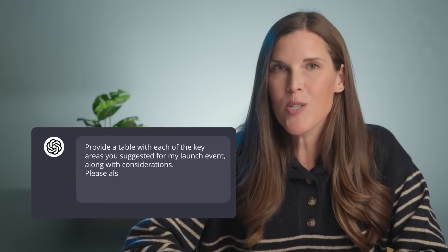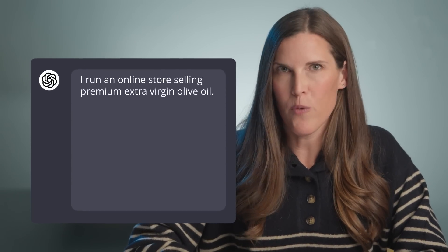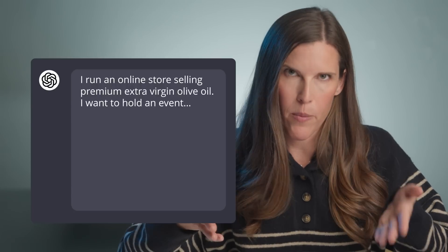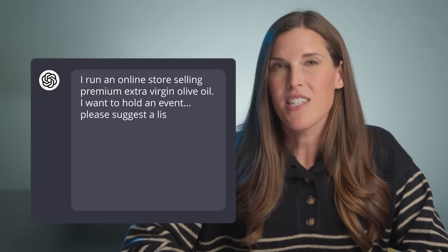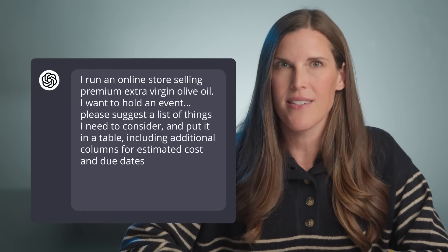Format includes telling ChatGPT how I want the answer to be presented. This could be a bullet list, a 100-word paragraph, or even a table. For example: provide a table with each of the key areas you suggested for my launch event, along with considerations. Please also include additional columns for estimated cost and due dates. So a beginner prompt might look like: I run an olive oil store selling premium extra virgin olive oil. I want to hold an event... Please suggest a list of things I need to consider and put it in a table, including additional columns for estimated cost and due dates.